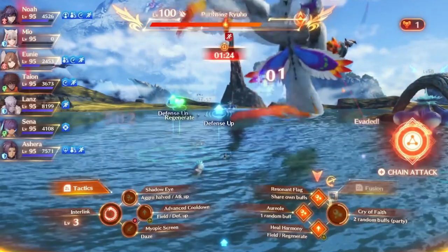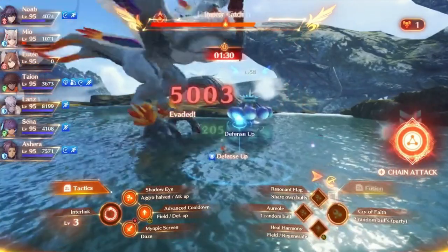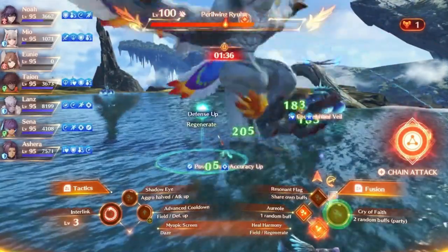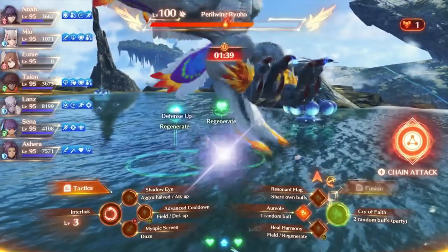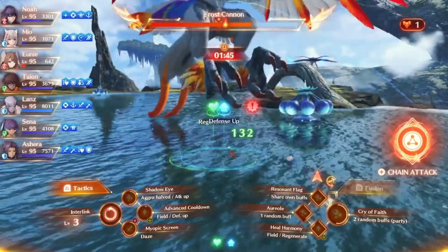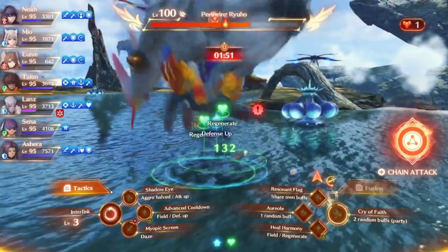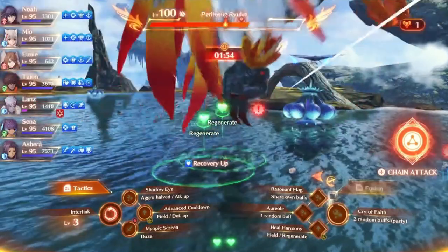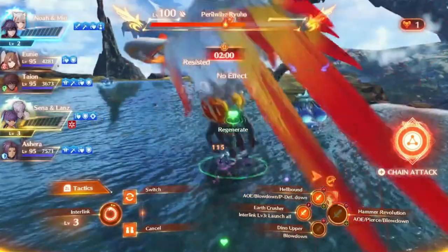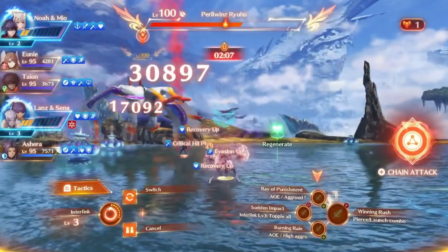The fight keeps going because I'm trying to go for the break combo a little bit, even though I probably could have just chain attacked right there. I was also waiting for my allies to be revived, but Uni died while I was waiting for Mio to be revived. At this point I'm just trying to get buffs back on everyone — Uni still needs the buffs. Now she has them, and I should be interlinking soon. There it is.